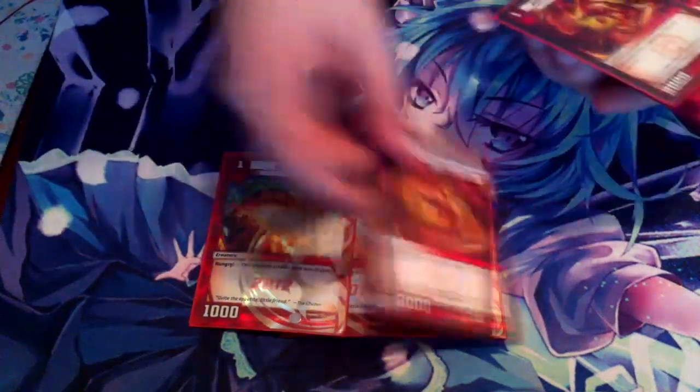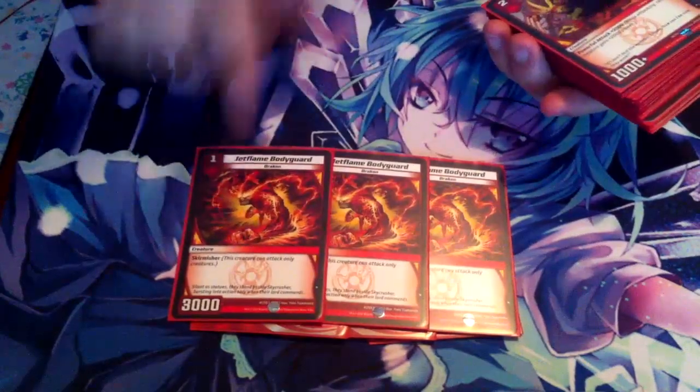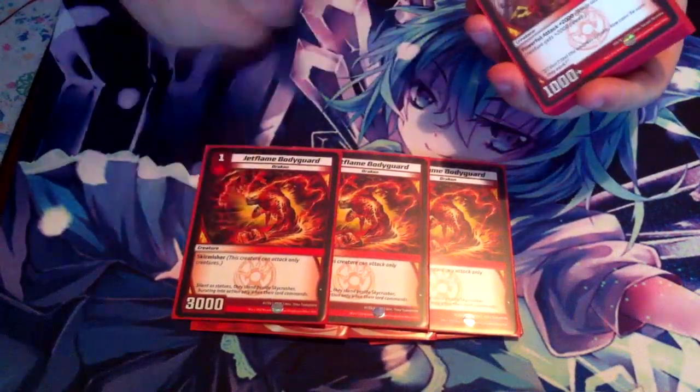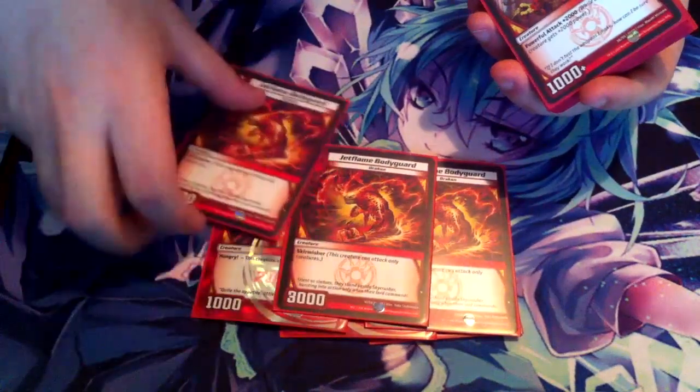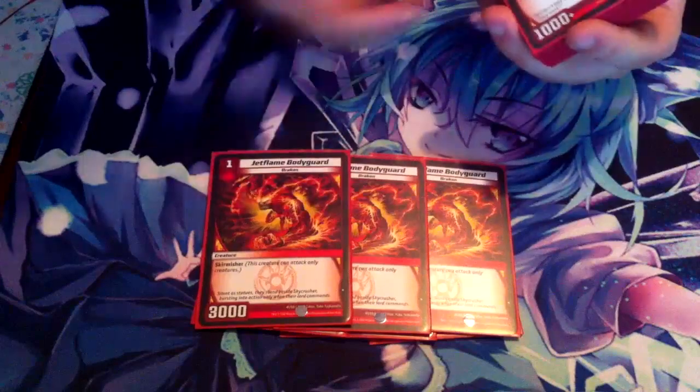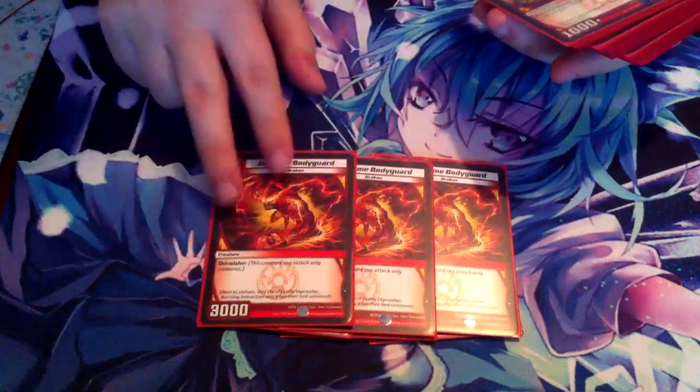We got the Blaze Belchers in here, and we also got three Jet Flame Bodyguard. It's really great against other rush decks because you have these to counteract their creatures early on, which is really nice. It's also the cheapest Drakon bait, which is really good because we have tons of Drakon evolutions in this deck.